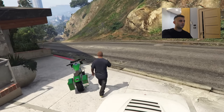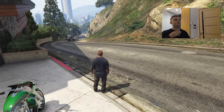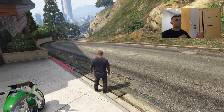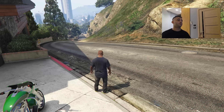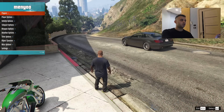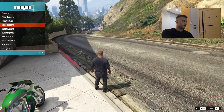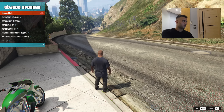Let me spawn another map so we have a much clearer area that will be easier for us to spawn objects. This one is a little bit crowded with mountains and trees. To spawn a new map, just hit the F8 key, go to Object Spawner, and then manage saved files.